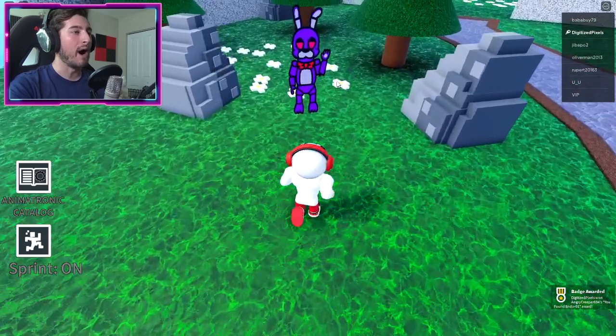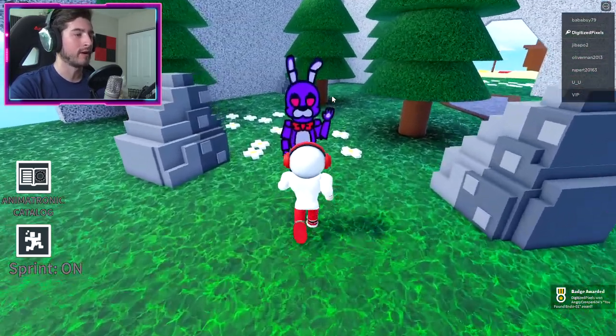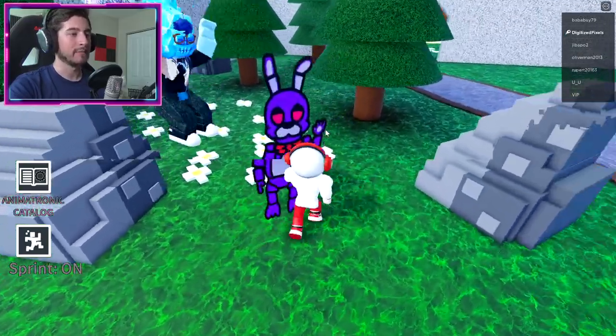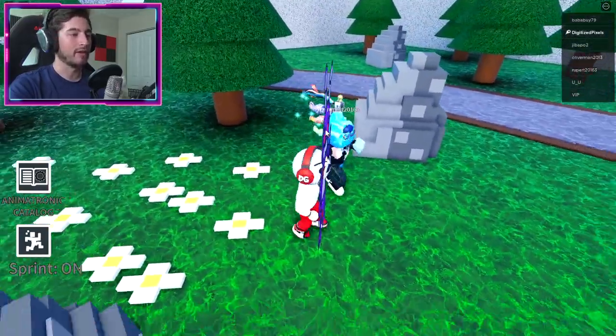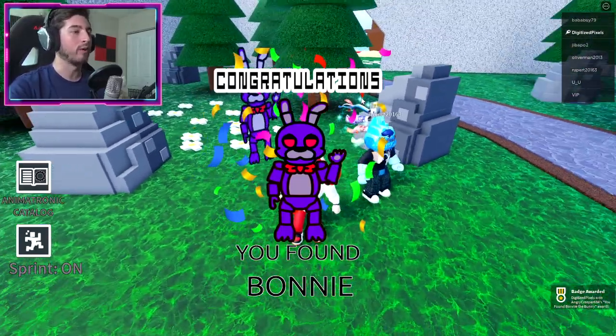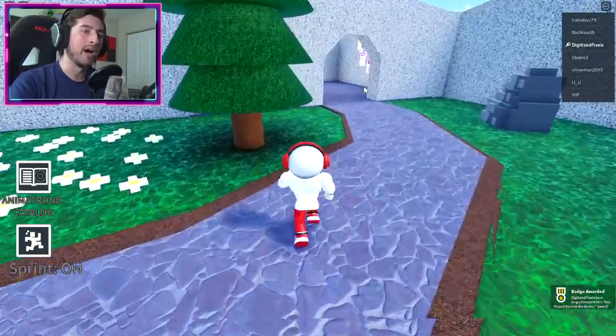And then we got good old Bonnie, who for some reason looks very, very demonic and very scary. Sometimes it takes a while for everything to work — you might have to run around it and find a spot where it will give you the badge. There we go, we got Bonnie.